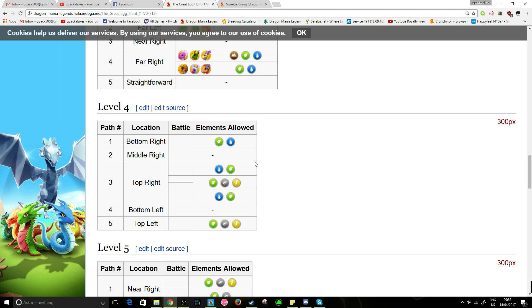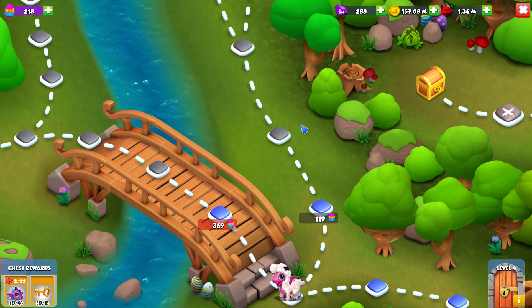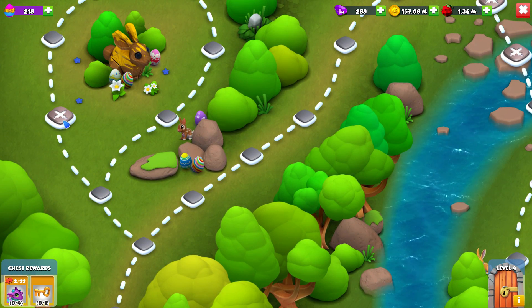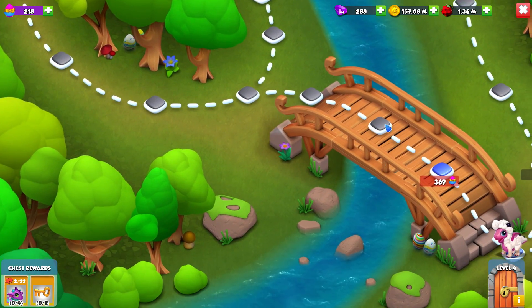If we scroll down, they also have what the fights are for every single level of the event and what the allowed elements are, which is extremely useful so you can plan your routes effectively. Level one has around four required elements and they're all basic. For level two the required elements were earth, wind, and water — it even shows you all of the dragons you have to fight.